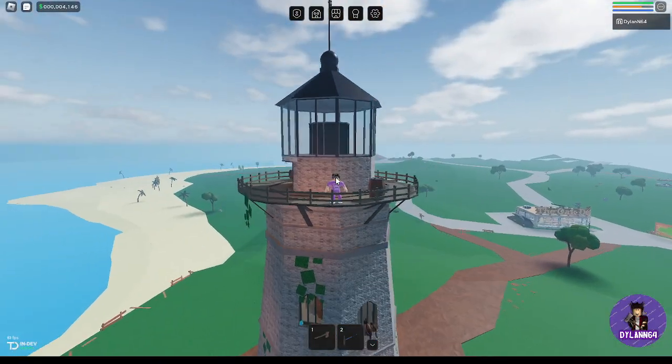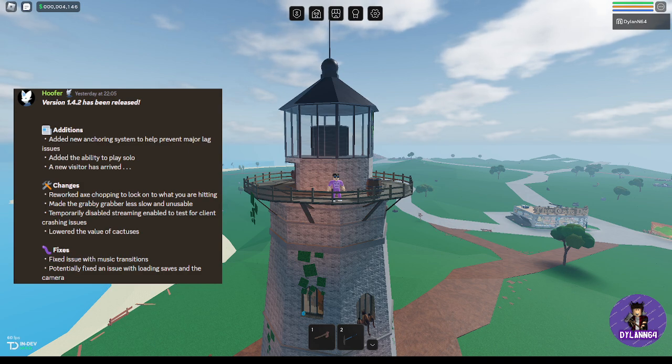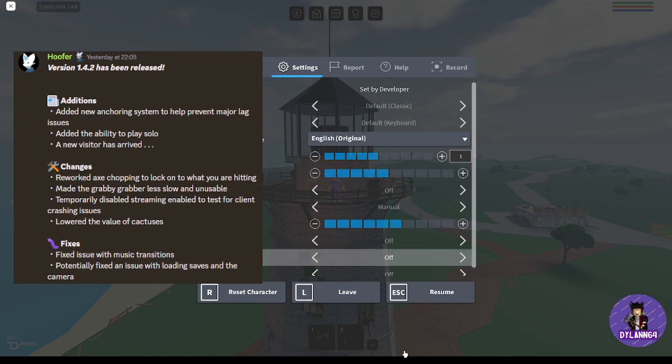So everybody, the update I would like to announce to you all — Hooper has announced version 1.4.2 has been released. Additions: added a new anchoring system to help prevent major lag.